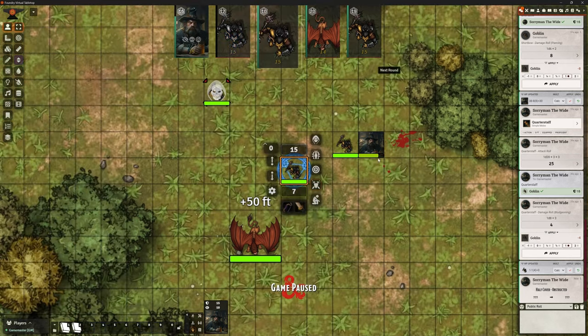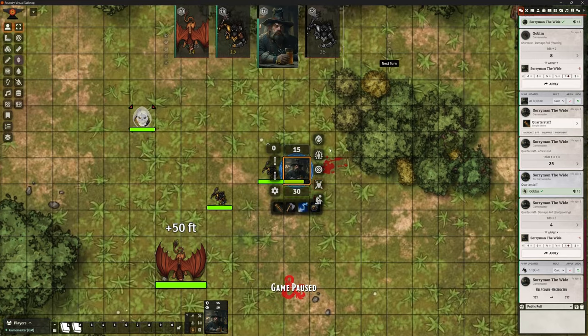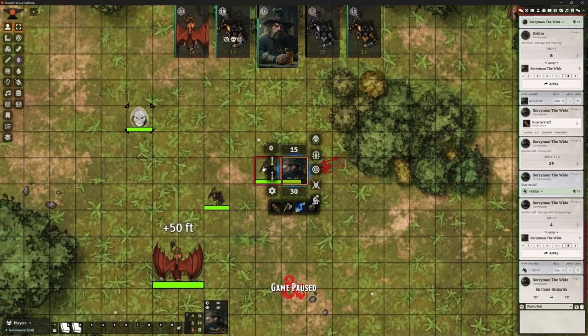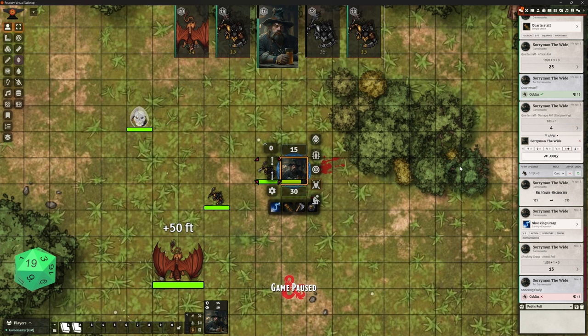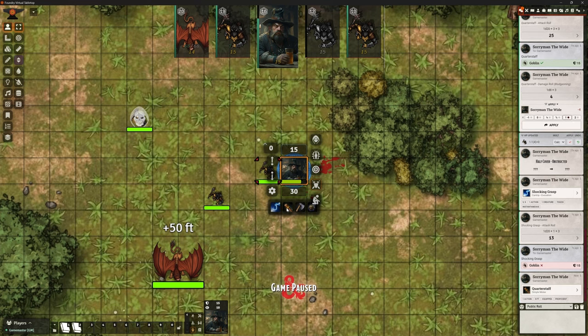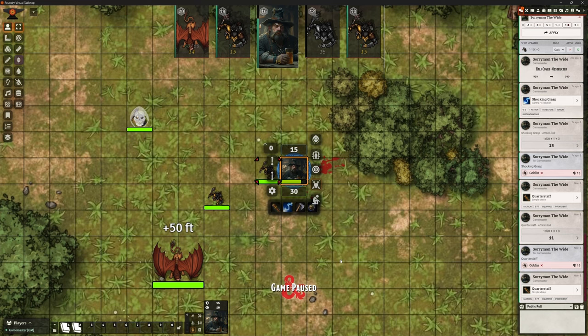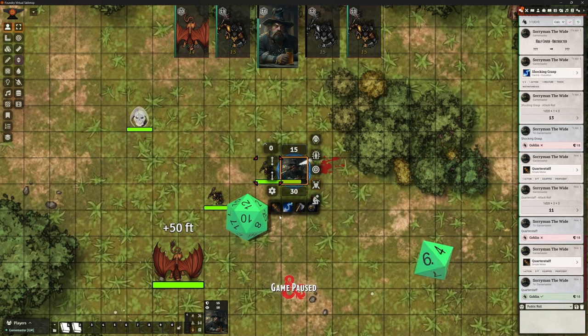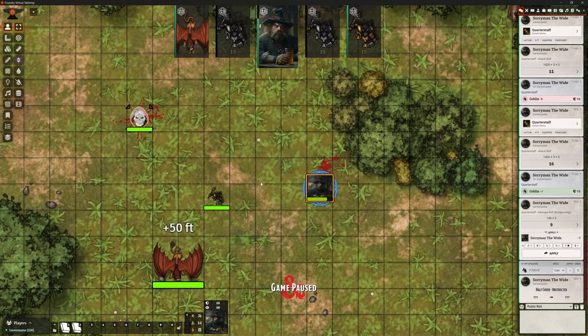Soryman moves up a bit more and we skip everybody's turn and go back to Soryman. Let's use shocking grasp on the goblin — fail to do that, but we can just pound this goblin. Notice these have changed order — the left one is the most recent one used through to the least recent. I'm just going to keep attacking this goblin until he dies. And again, that body has moved. If I move Soryman out of the way, both of those bodies have gone and they're both up here in this pile.